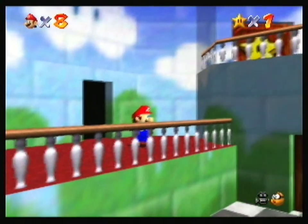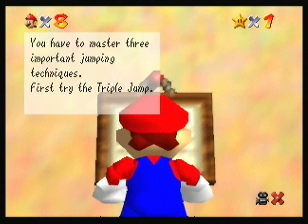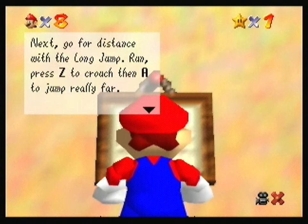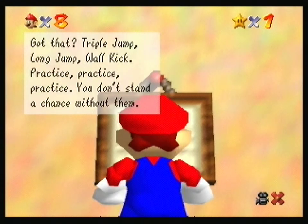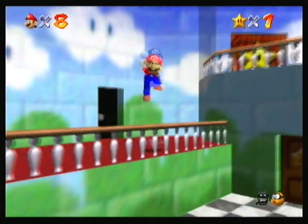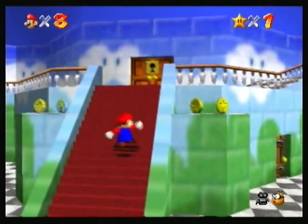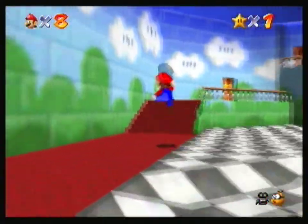Fine, I'll read this last thing, but jeez, you're killing me. You have to master three important jumping techniques. First, the triple jump — run fast then jump three times. If you time the jumps right you'll hop, skip, then jump really high. Next, go for distance with the long jump — run, press Z to crouch, then A to jump really far. To do the wall kick, press A to jump at a wall then jump again when you hit the wall. Triple jump, long jump, wall kick — practice, practice, practice. Alright, now I can go into any room with one star. But I think what I'm going to do instead is continue on Bob-omb Battlefield.